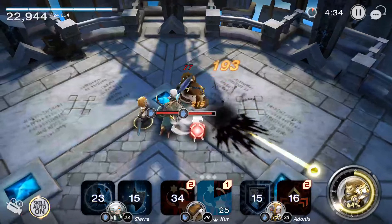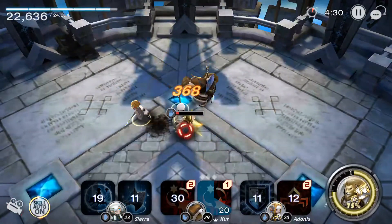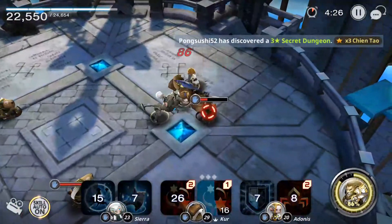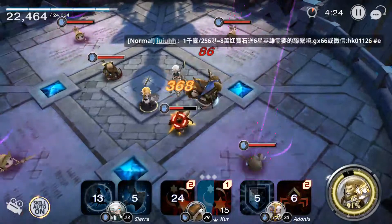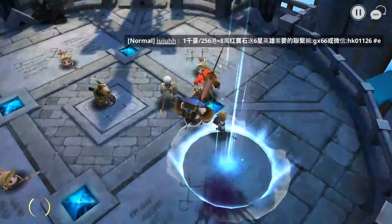Basically I just clear adventures, clear my Tower of Promise, clear daily dungeons — everything on auto mode — and swap the heroes around just so I can see what each individual hero does.